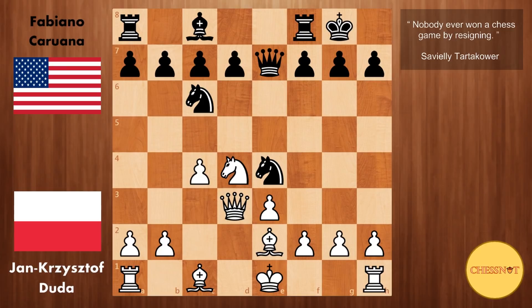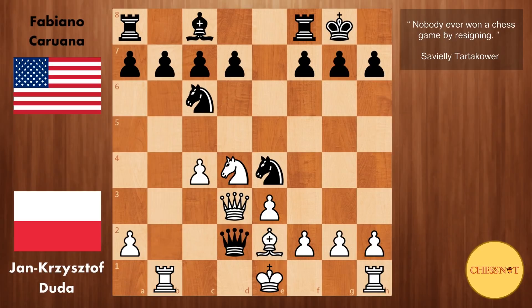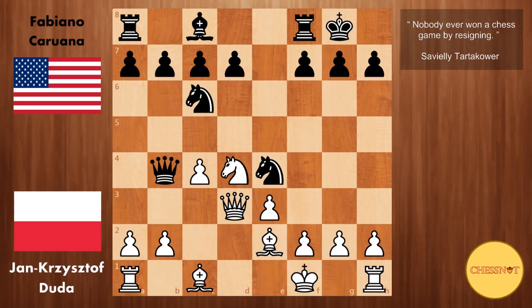Caruana goes Qb4 check. This discourages white from castling, because if Bb2 then simply Qxb2. And if Rb1 then you take on d2, things are traded off and black is simply up a pawn. So here Kf1 from Duda. We have Qe7 — the queen has served its purpose and drops back to defend the knight.